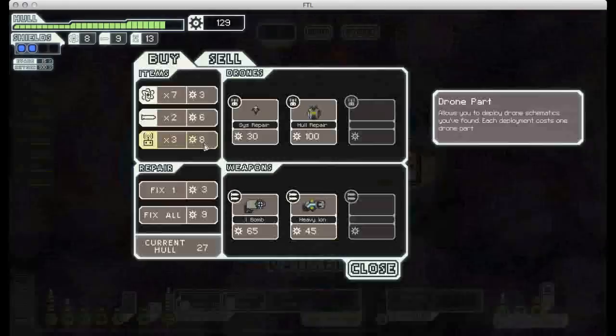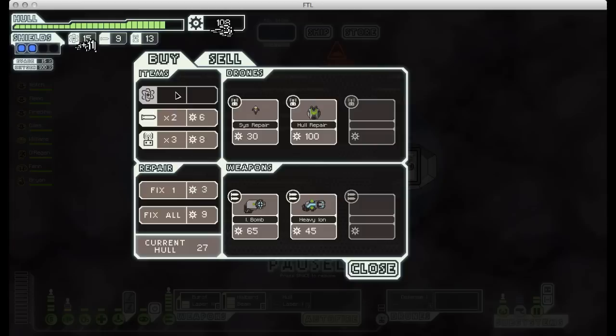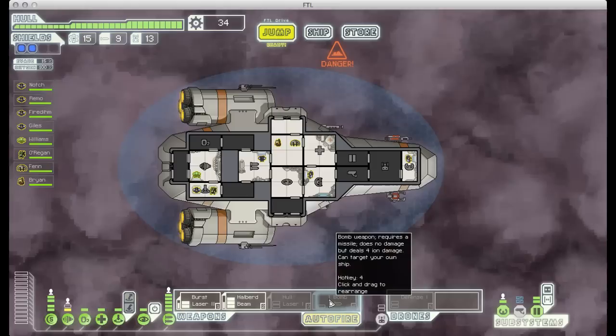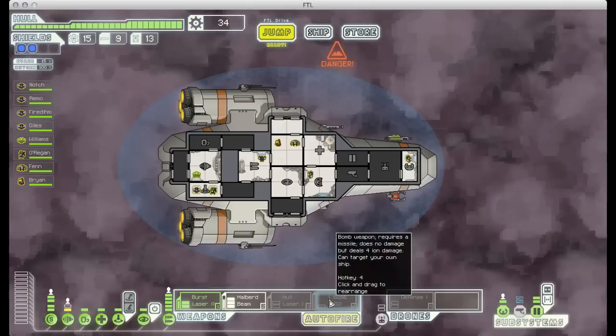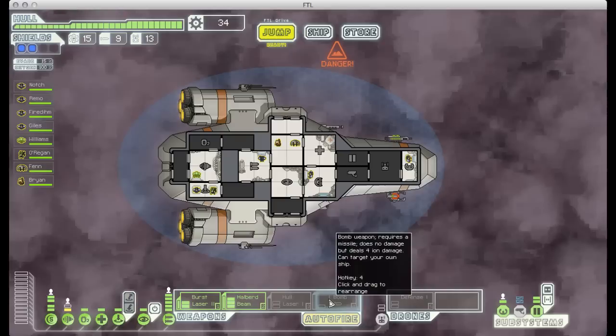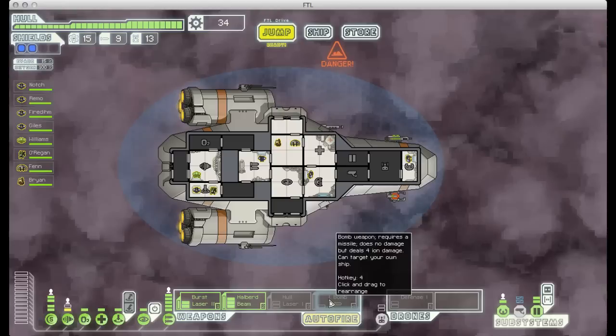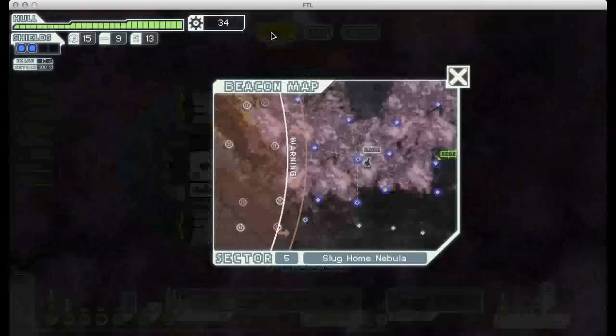This is good, because I'm getting rather low on fuel. And there's some good weaponry available too. First thing I'm going to do is buy all their fuel, repair my ship, and then buy the Ion Bomb. I love the Ion Bomb. It's a bomb weapon so it uses ammunition, but bomb weapons teleport straight onto enemy ships. The Ion Bomb does four Ion damage to any system it hits, which means that system is taken out for something like 30 seconds to a minute. So it's amazing for disabling enemy shields, weapons, a medbay, or anything like that. It's a really good weapon, and it only requires one unit of power. Aside from using ammunition, it's amazing.